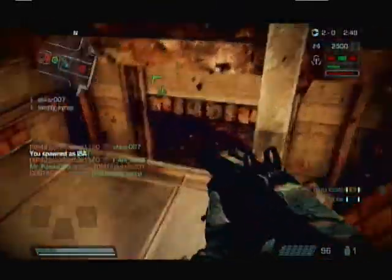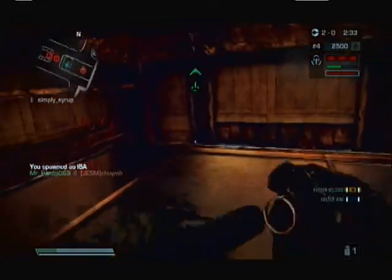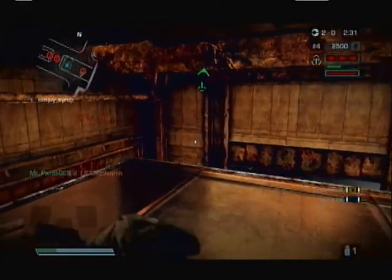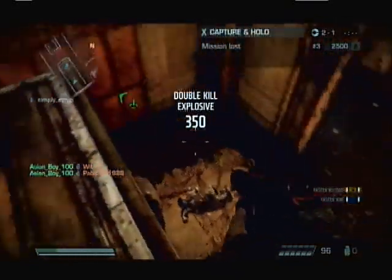Now, this is another cook grenade. Now look at the guys to the right — I get killed by this guy, so there are two guys still over there. So I respawn right here, and I said, all right, I'm going to cook the grenade and throw it down. Boom! The explosive double kill.